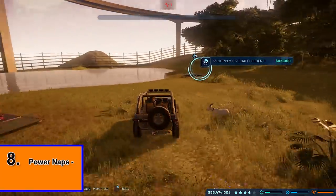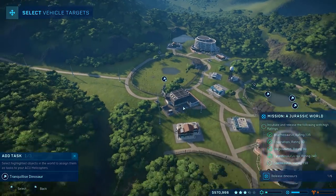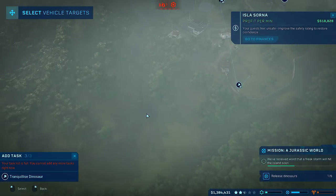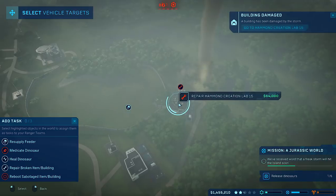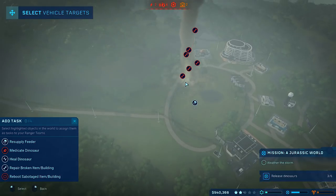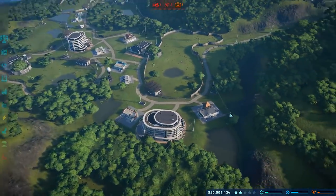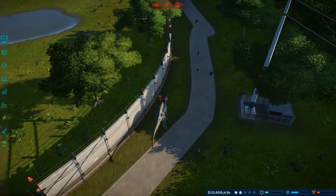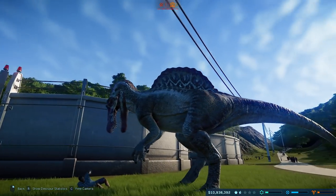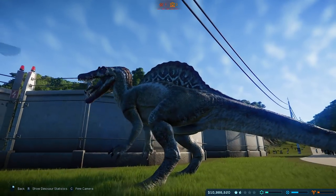Following up on the previous point, I would also recommend that in some extreme circumstances you knock out some of your carnivores during the early stages of a storm. If you have one or two big guys you're nervous about, then why not just send them for a mid-hurricane nap? If your powerlines cut out and your ACU building becomes damaged, it will be a lot harder to try and sedate a T-Rex. You can see how this situation could snowball if your rangers are already at the other end of the park. Alternatively, you could manually fly your helicopter to the scary pen and float there as a safety precaution during the storm.